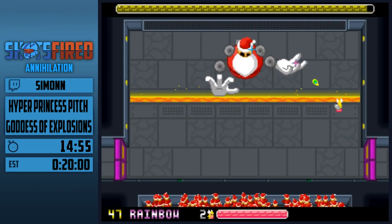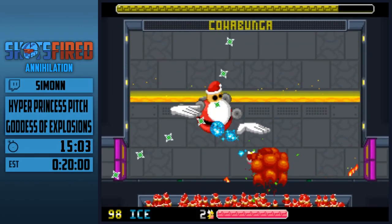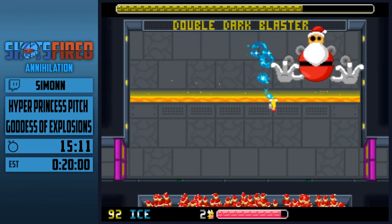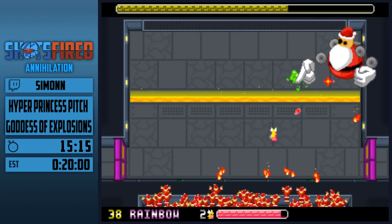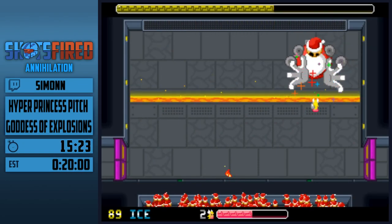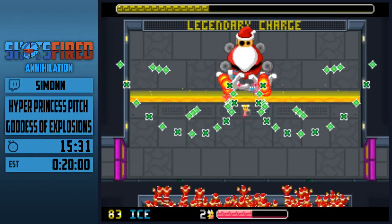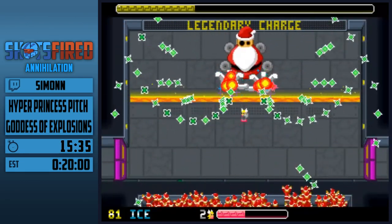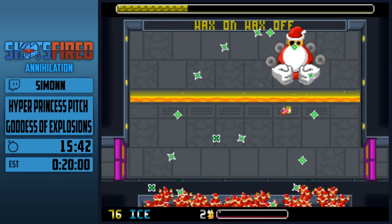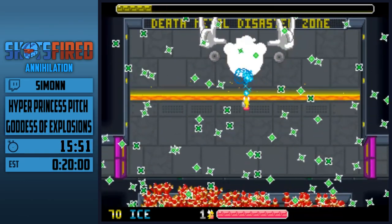The boss fires only unblockable bullets; the ice beam doesn't do much against these. The patterns are set — he always places them in the same order. This is a hard pattern to avoid; Estrella and I have considered long how to improve this but we still haven't found anything. At least you can piledrive for damage. Piledriving under pressure is hard — I'll die for this, but that's fine because this is hard to avoid.